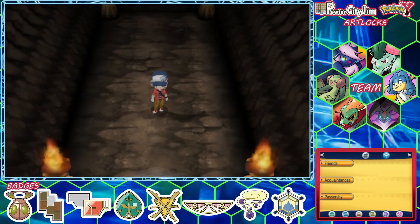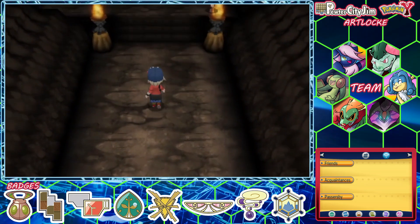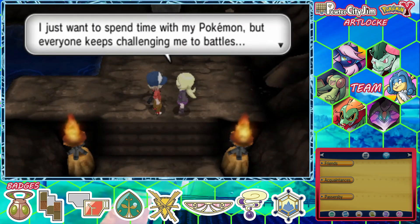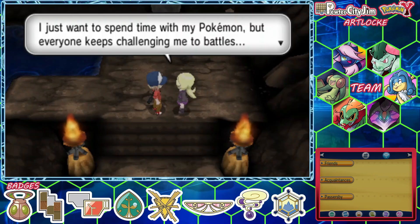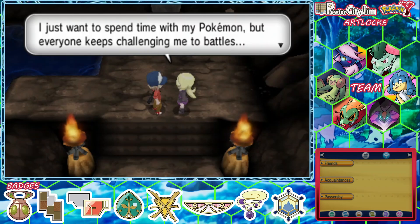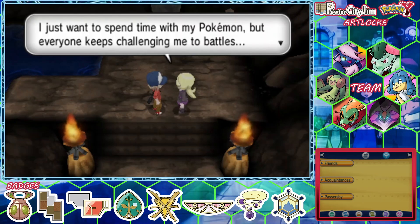Welcome back, trainers. You are with Pewter City Gym, and today we're going to carry on with our playthrough of Pokemon Y version. This is an art lock — basically like a regular Nuzlocke, but if anyone gets added to the team or evolves, we draw a little picture of them; they get to show up in a speed paint. Other than that, regular Nuzlocke rules apply: if anyone faints in battle, they're considered dead, removed from the party. We never see them again.